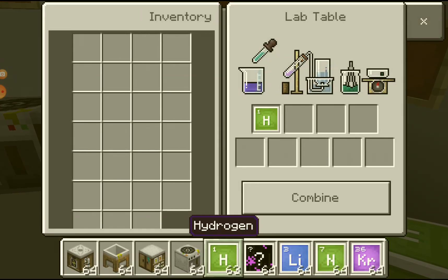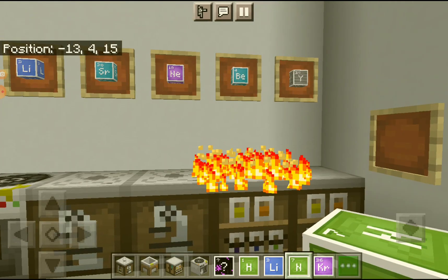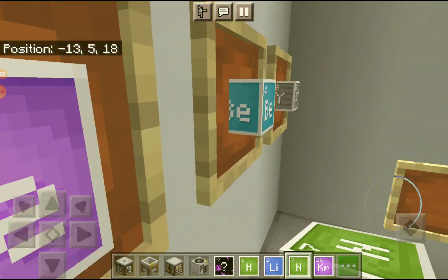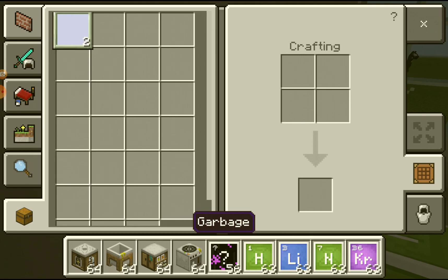So now I'm going to show you guys — I just get random stuff and put them in. Let's put everything in this time, and then maybe I'll put in some extra and combine. Wait, did I actually make something? I think I just got garbage — yeah, I got garbage.